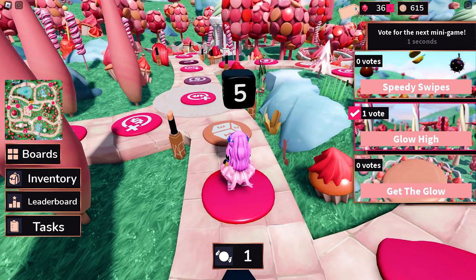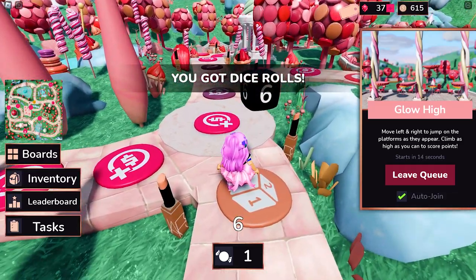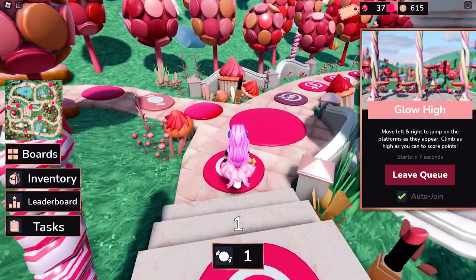When you get to these crossroads, you will need to choose which direction you want to take by simply clicking on the arrow button in front, or click the direction of your choice.